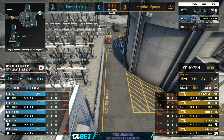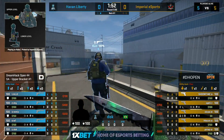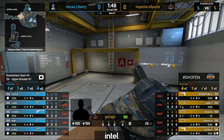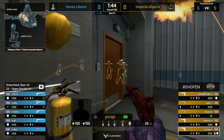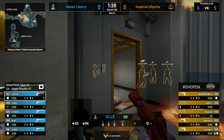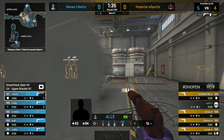On the server right now, we're getting more of it, heading into Nuke. The second map of the series is live, ready to get underway. Imperial starting on the T side of their map pick here on Nuke. We heard the desk talk about how this might not necessarily be a slam dunk of a pick for them. They think Havan Liberty, with their team playing together longer, could have a good chance here. And Al is already getting involved early.